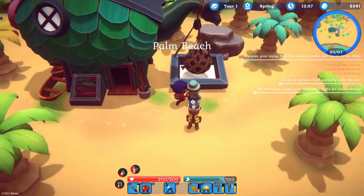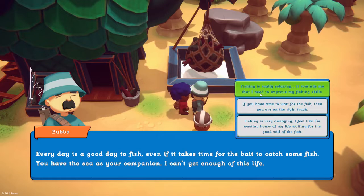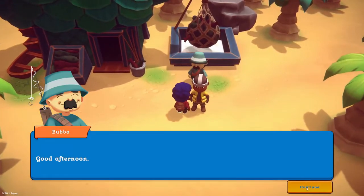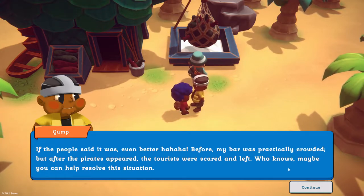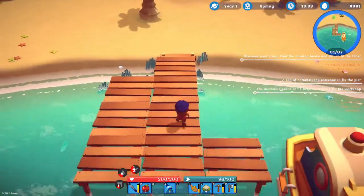I hear some NPCs. These two guys are here again — one is talking about fishing, saying you need bait, fish only appear at specific times, and fishing is very relaxing. The other one runs the bar and says it's a perfect place to rest after a long day at work. He mentions that the bar used to be more crowded, but after pirates appeared the tourists got scared and left — maybe I can help resolve that situation.